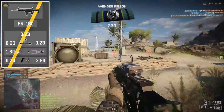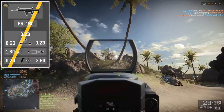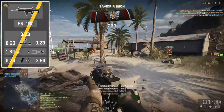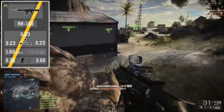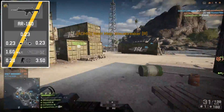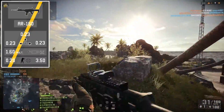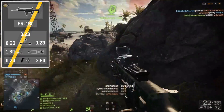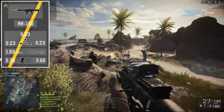Moving on to the first shot multiplier at 1.6, ideal for tap firing. Given that we have low recoil to begin with, the first shot multiplier is not going to feel too hefty, and you should be able to tap fire this gun very well at longer ranges. The accuracy is standard for an assault rifle — 0.2 ADS value while standing still, and hip fire while moving at 3.5. Hip fire is sufficient for close quarters, and the accuracy is sufficient for pretty much anything you'll be using it for.